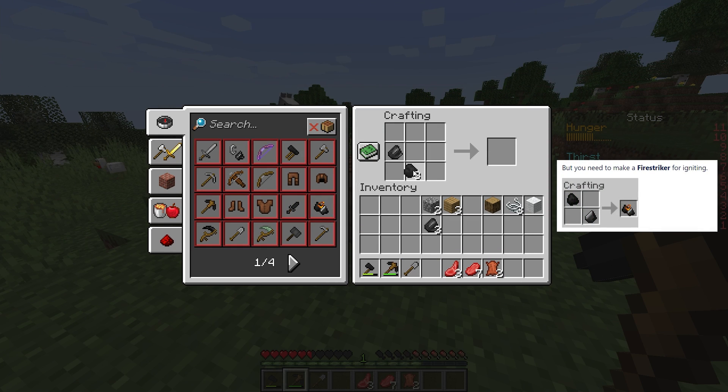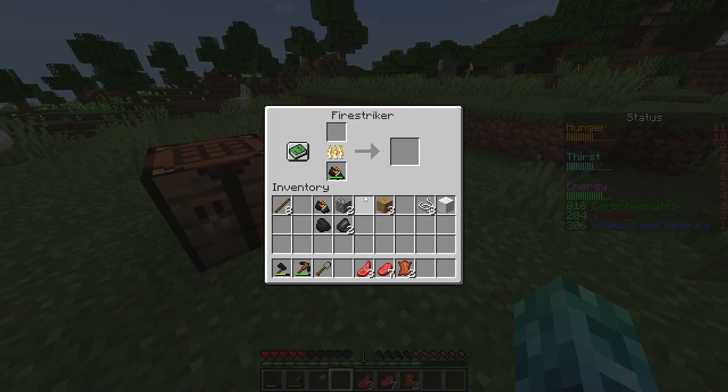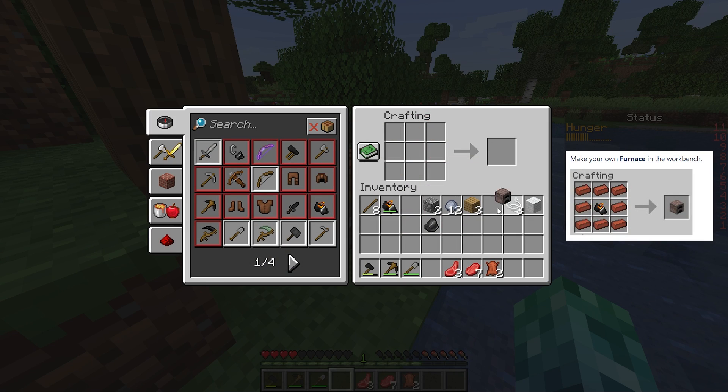Crafting a fire striker allows you to craft torches by surrounding it with sticks, or shift and right-click for a portable smelter. With a durability of 8, you can cook food and items or light blocks. Just remember to remove all items from this window before closing it. Then craft a furnace by smelting 8 clay, and surrounding a brand new fire striker with bricks in a crafting table.